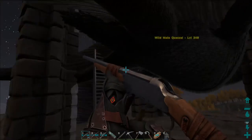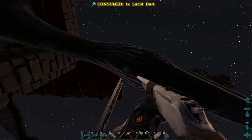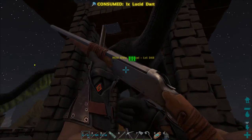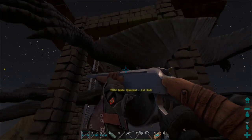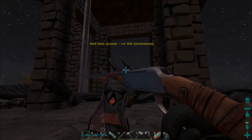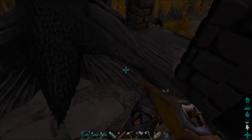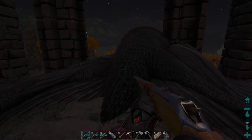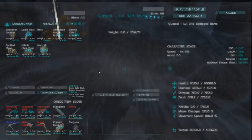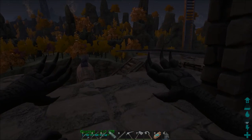Now this is not gonna be a quick tame. This is gonna take a little bit of time, but when it is all done we will have ourselves a super fantastic amazing quetzal, and hopefully we'll be able to find a high level female soon as well so we can breed them and get something even better, just like we've been doing with the terras. All right, how many shots is it gonna take for this sucker to go down? Is it like all black or is it just nighttime? It's very hard to tell. I'm gonna go ahead and throw the kibble on it and the narcotics and just let it do its thing and I'll bring you guys back when it is mostly done.